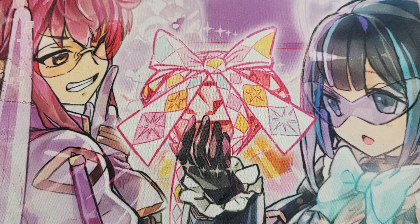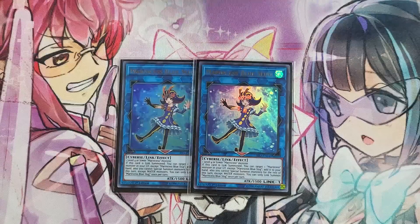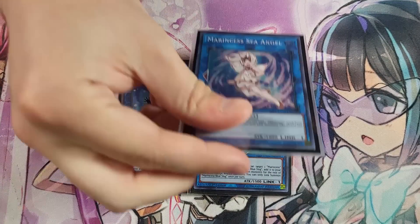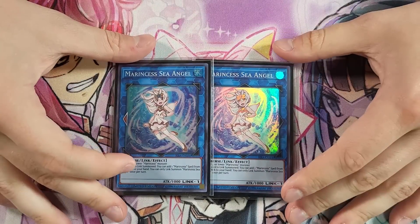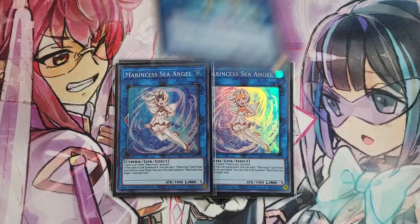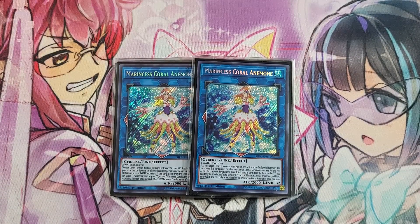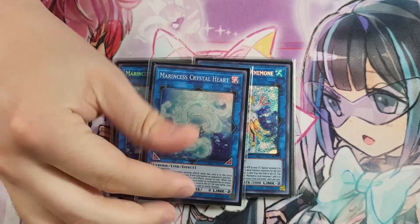That is it for the main deck — onto the extra deck, which has one really big change from my regional list. Two Blue Slug — very standard, I wish I could fit three but the extra deck is just too tight. In a Kashtira format you really want multiples of some cards like Sea Angel, which we are playing two of — that's how you get to your Marincest spells and it's a very important link one for the deck. Two Coral Anemone — nothing strange here, this is all very standard and what you're funneling into almost all the time.